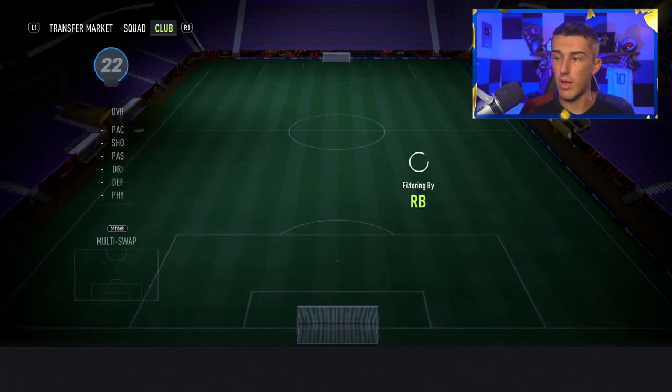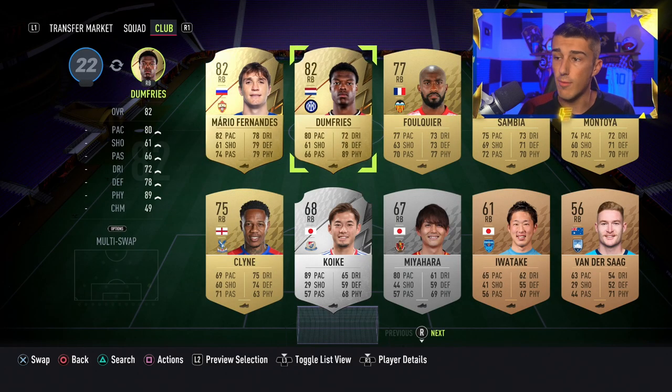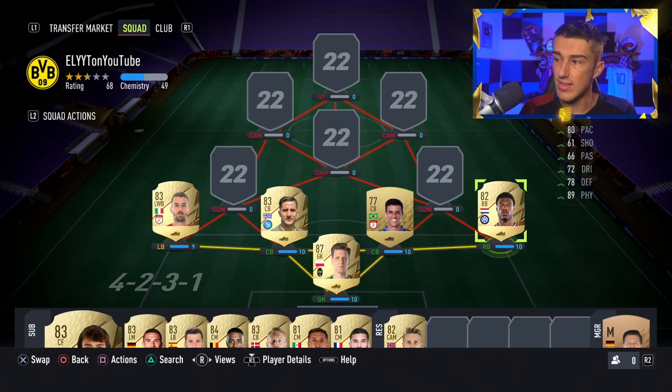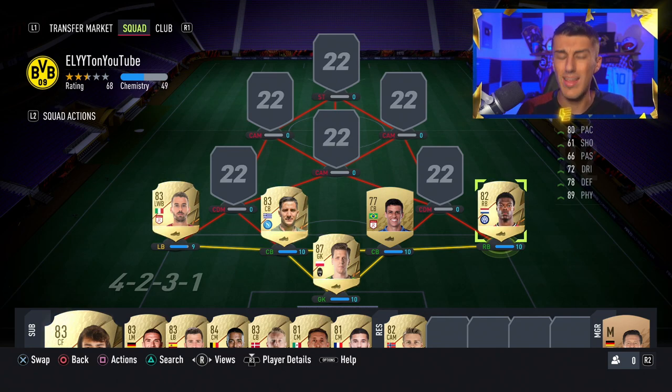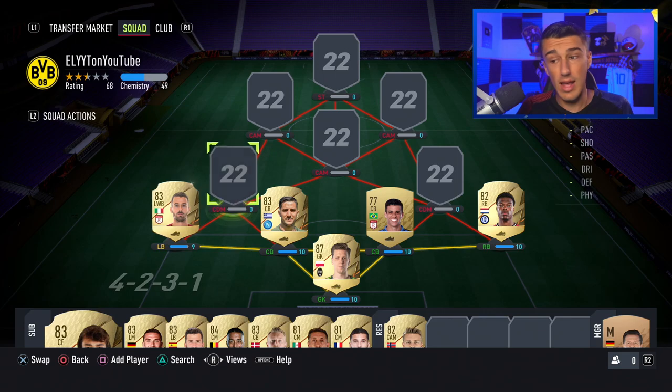The next player is Ibanez at center back — still 3,000 coins with 81 pace, 79 defense, and 77 physicality at six foot one. He's a very good non-rare center back who saves us some coins. At right back, Dumfries is 82-rated with 80 pace and 89 physicality. The other option is De Lorenzo who has 84 pace, but his physicality isn't anywhere close. Dumfries has saved me several times in the box — he can make a tackle practically from behind with a toe poke. That physicality is why I prefer Dumfries, though De Lorenzo works if you want more pace and attacking prowess.